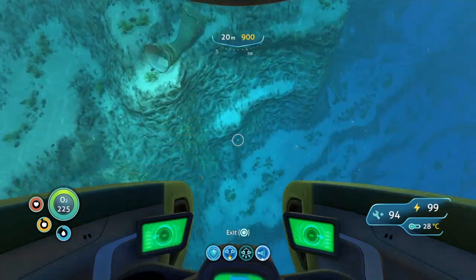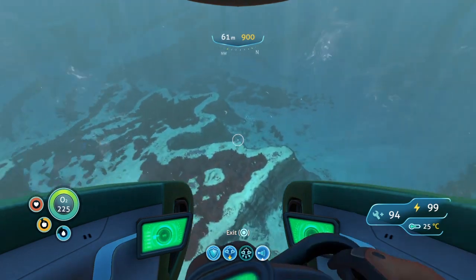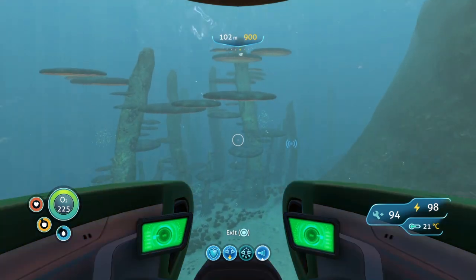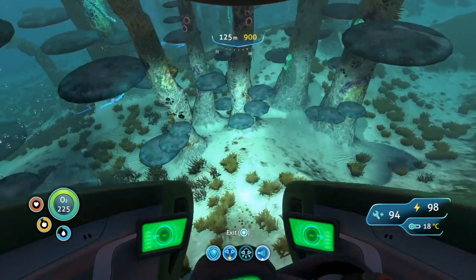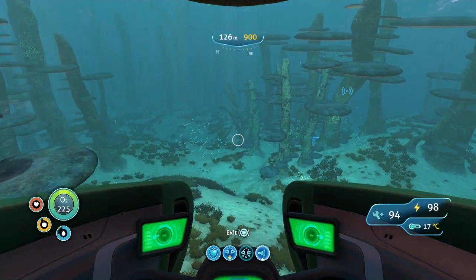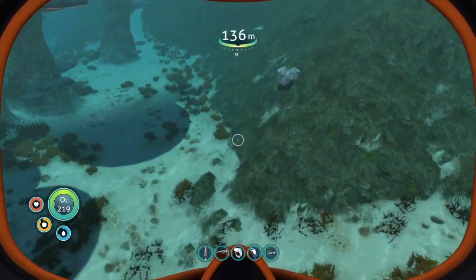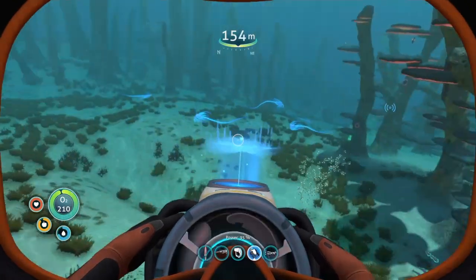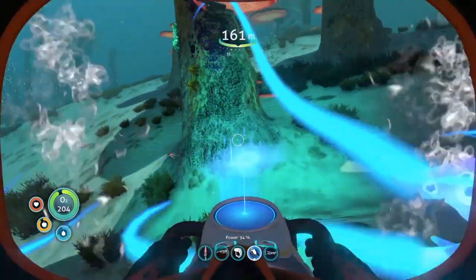Stay left of the Aurora and move back a bit and you'll see a ginormous big drop — don't worry, it's not the crater's edge. Come down and you'll see the grassy plateaus ending and then the ginormous fossilized mushrooms. Pilot or swim over here. You may see Ghost Rays — they're completely harmless, they just make a creepy sound. This is the area where you get the hull pieces.